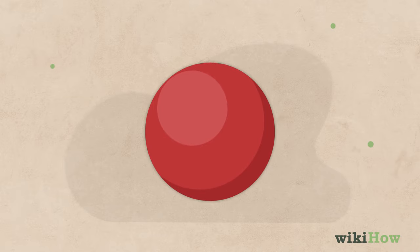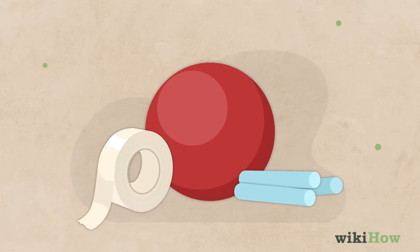To play four-square, you'll need at least four players, a ball that bounces, like a kickball, and some chalk or tape.